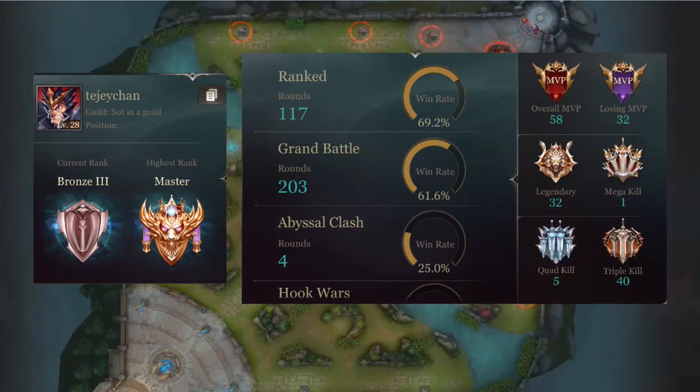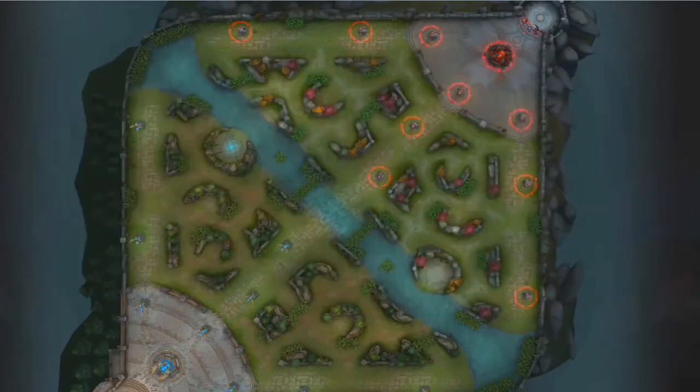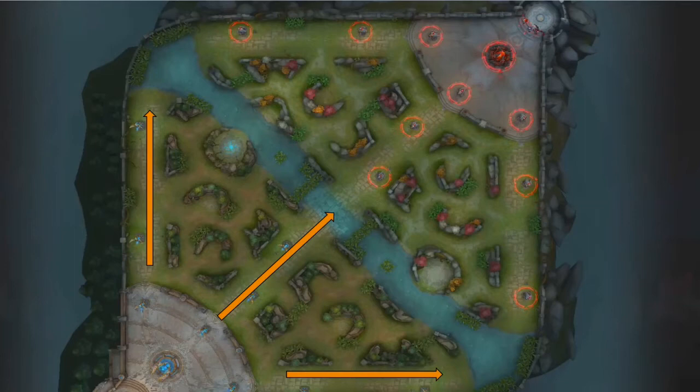The whole idea about MOBA games is how effectively we are using the resources and rotating to help the team. Like any 5v5 MOBA, we have three lanes here: top, mid, and bottom. A team should have a jungler who is primarily focused on getting buffs, killing neutral creeps to level up faster, and helping with ganks. We will look more at jungling later on.